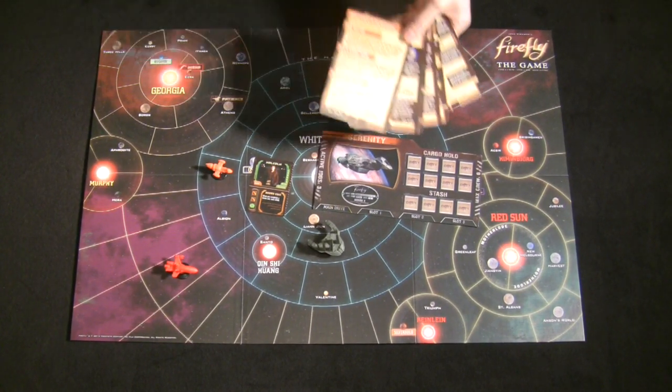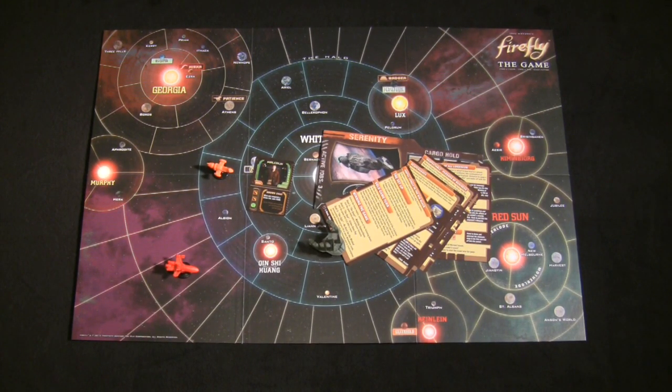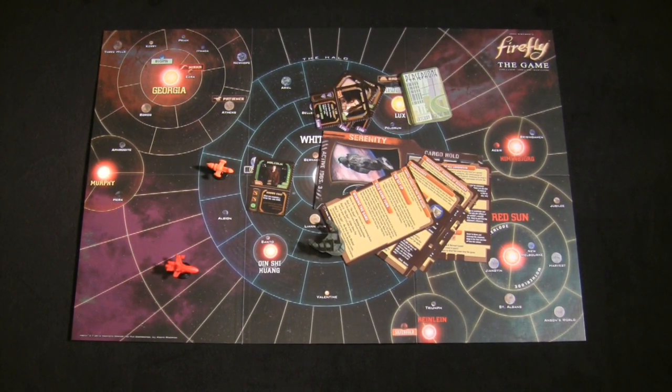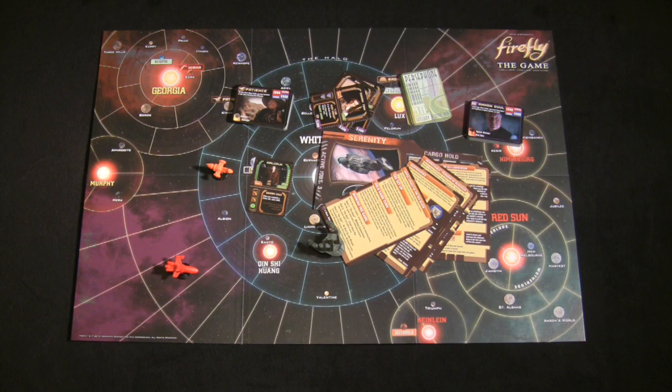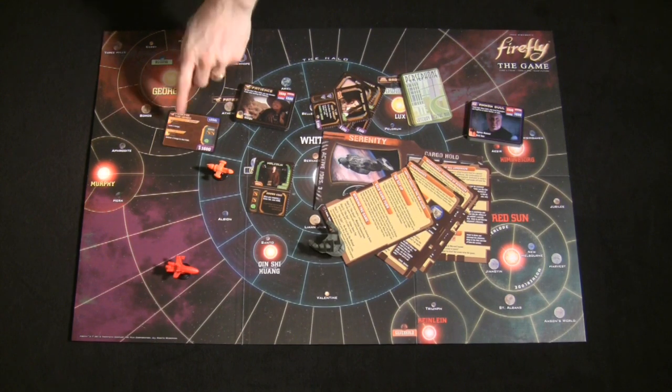At its heart, Firefly is a scenario-based pickup-and-delivery game. You pick a scenario at the start that tells you which objectives you need to complete to win. Most scenarios are very thematic for fans of the show and come down to: find a crew, find a job, and keep on flying. You find crew by visiting planets that let you access hiring decks, then use that crew to complete jobs from various contacts.